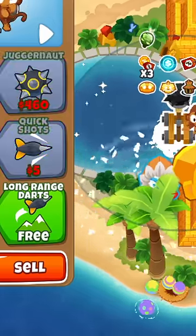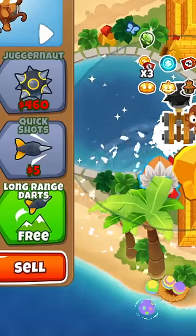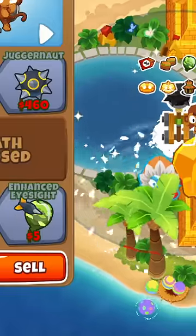This monkey knowledge is the final thing needed to make the upgrade cost zero dollars. And while this has no practical use in an actual game, it's pretty cool to be able to basically get a 100% discount on something.